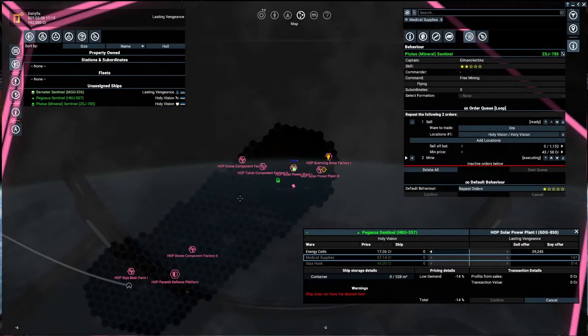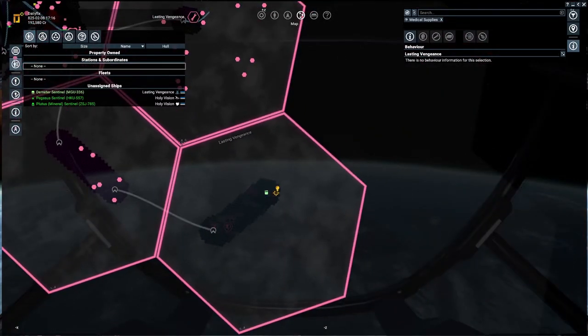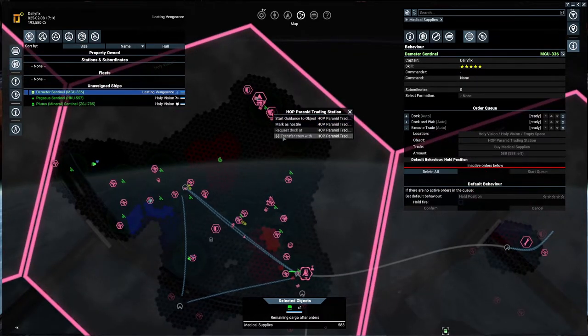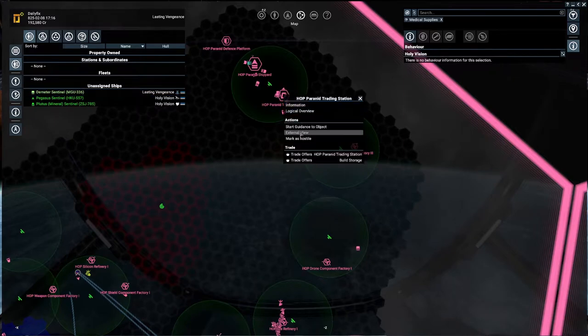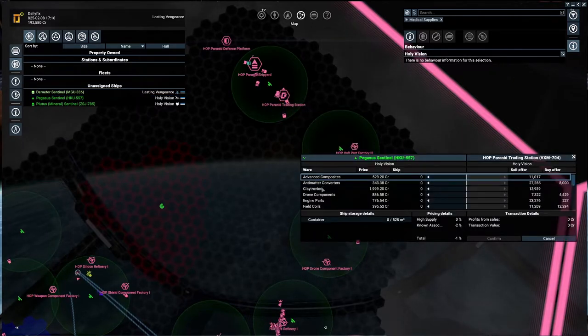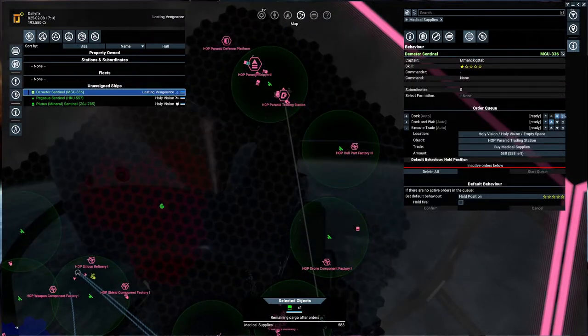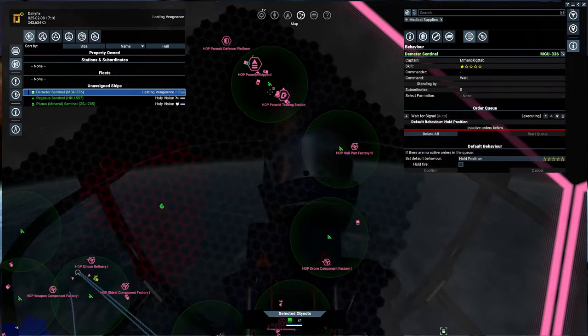We've made it to our destination and you can see there's a buy order for medical supplies and soya husk. I'm thinking if we do 100 medical supplies and about 450 of the soya husk it should be fine. I kind of don't want to do this all by myself, so we'll go over to the trade order station and set up a trade order. Let's get out of the chair so it won't expect me to do it - close all expected trades.